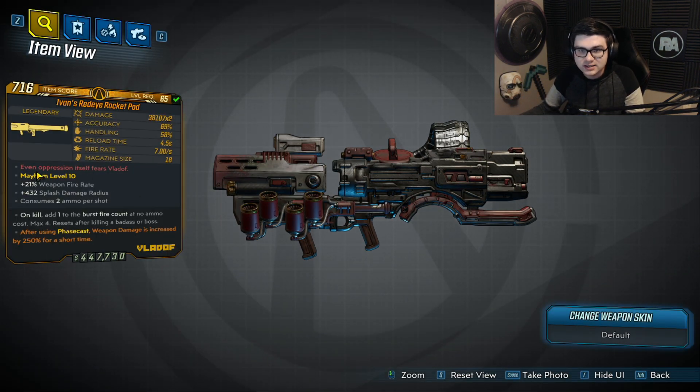If we look at the red text, this weapon says 'even oppression itself fears Vladof.' Then the legendary effect: on kill, add one to the burst fire count at no ammo cost, max four, and it resets after killing a badass or boss.